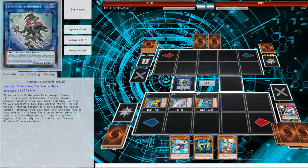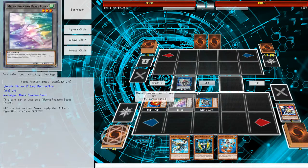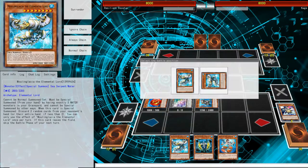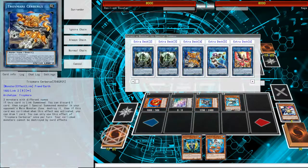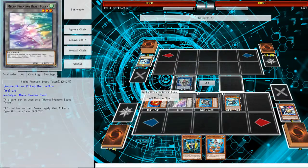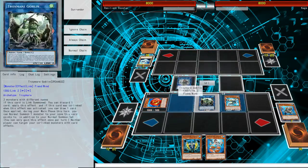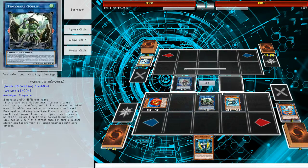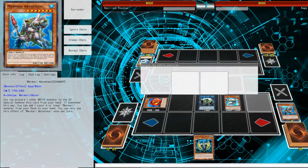We're going to special summon the Swapfrog — we can't use its effect since its effects are negated. Next, we're going to summon the Blue and Glacier, and you can basically discard two cards from your opponent. Next, we're going to go into the Goblin, using the Token and the Bystheus. We're going to use the Columnus effect — we're going to discard the Gundy, which allows us to do another Noble summon. We're going to special summon the Bystheus on the far right.